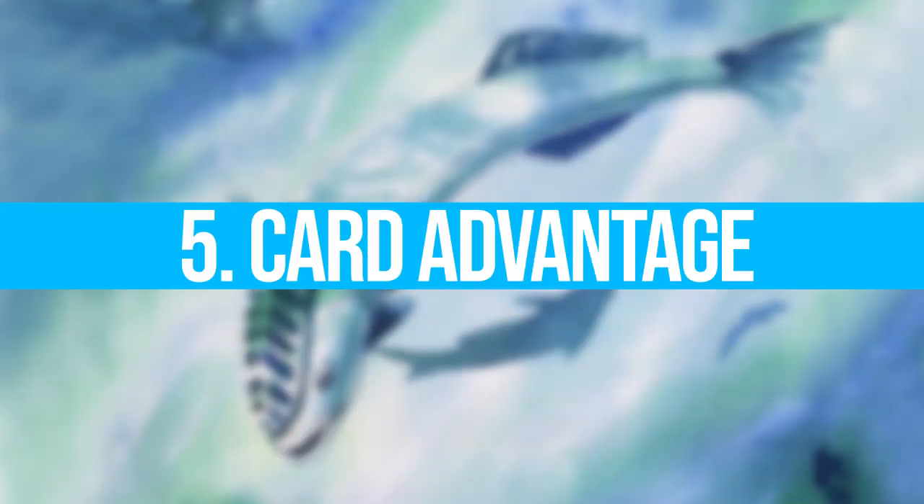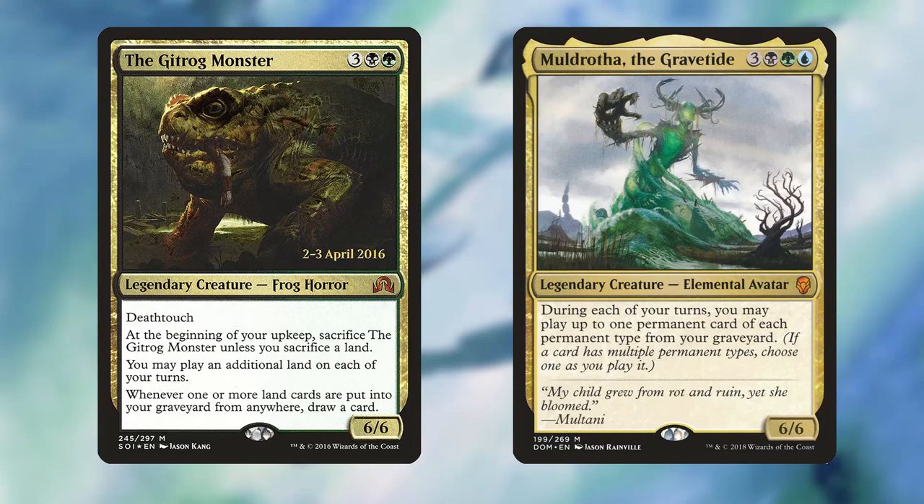Number five is card advantage. If you're not running tutors you're definitely going to want a good amount of card advantage, and even if you are running tutors, strong card advantage engines make your deck a lot more powerful — giving you more resources to either remove your opponents' problematic permanents or burn through their removal. A commander like the Gitrog Monster or Muldrotha the Gravetide has a built-in card advantage engine, meaning you should only dedicate a few slots to additional draw spells. If your commander doesn't provide much card advantage, make sure your deck is packed full of it. Magic is a game about resource management — it's no use having a lot of mana if you have nothing to do with it.